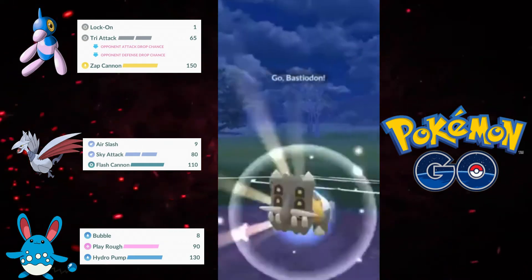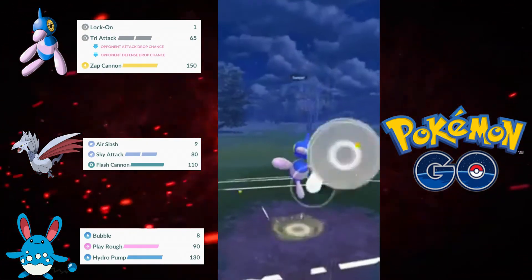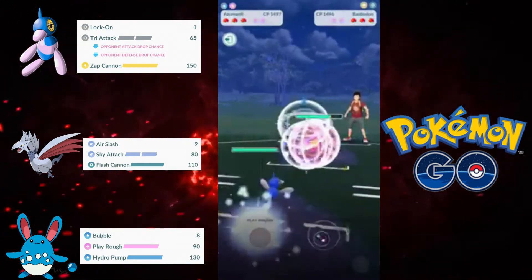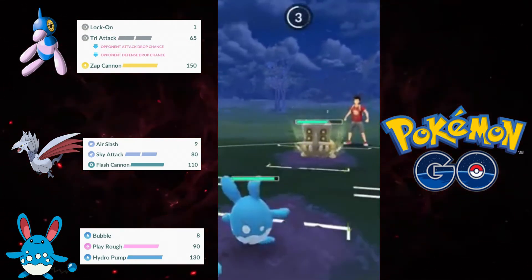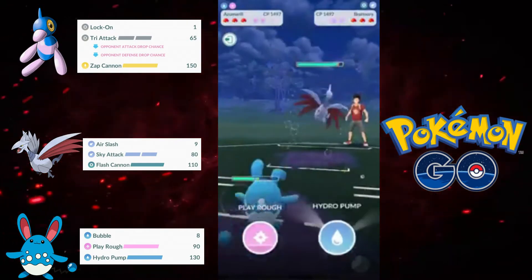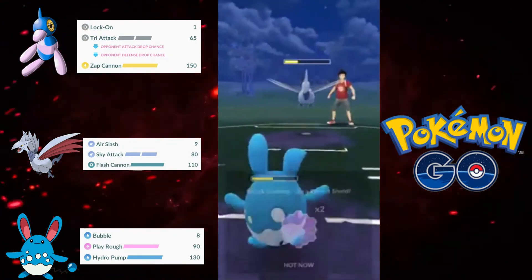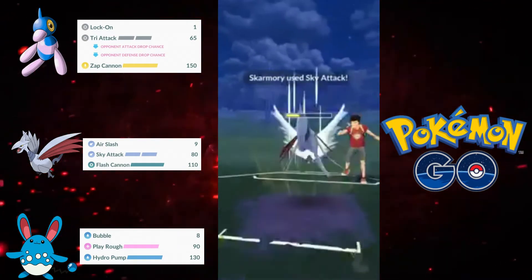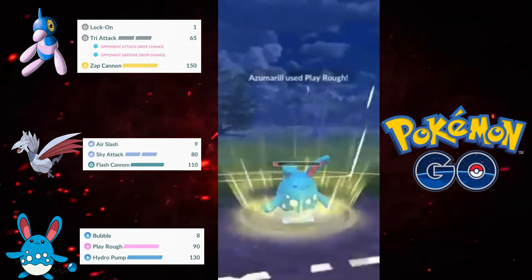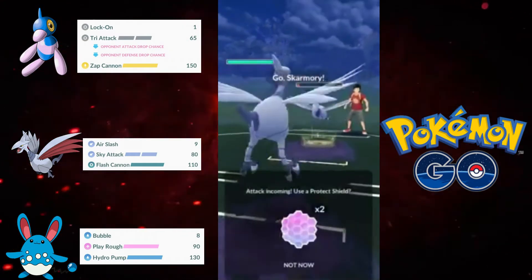Going on to the next battle — not the best one. They have Bastiodon in the lead and I make a mistake by staying in. I just wanted to do whatever damage I could, relying on the debuff to kick in, but it didn't. And I know for a fact if I had switched into Zoroark immediately they would have switched out. The other problem is I gave them a ton of energy, so they hit me with Stone Edge. I stay in and build up energy, then switch into Skarmory — which is again not the best idea. I go for the Hydro Pump just to do damage, and they do let it go unshielded, which is awesome. But Bastiodon in the back is going to be a problem because I'm locked in and they're going to take out my Zoroark beforehand.